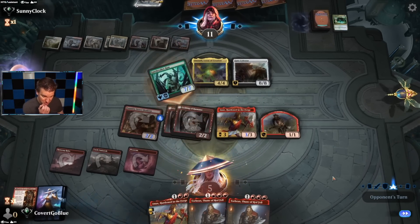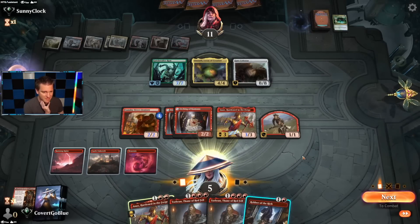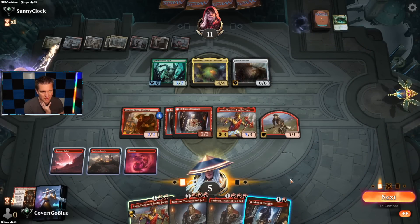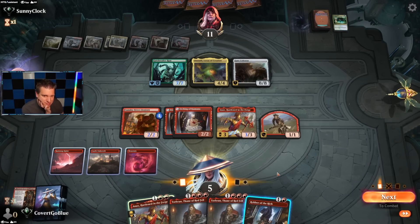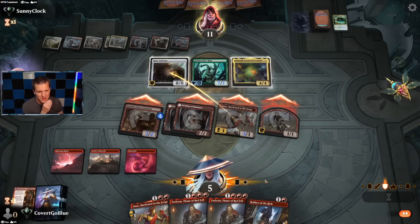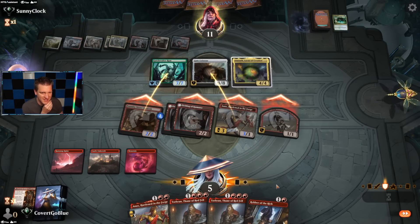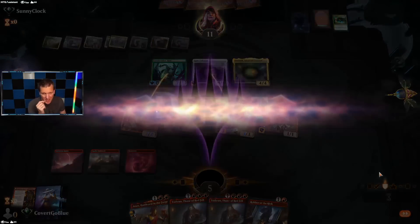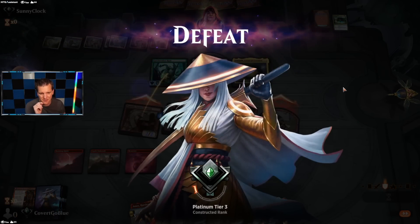It all comes down to this — I don't think it will. We have no amplifier effect, we're just swinging out. They'll keep the Colossus around and it will kill us. There is no hope. We can hope they goof up but I don't think I'm even attacking for enough damage. Magic is hard, guys. Let him do the Embercleave math — it won't matter, it's not enough to kill him.